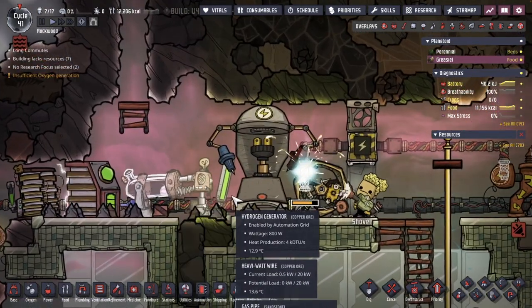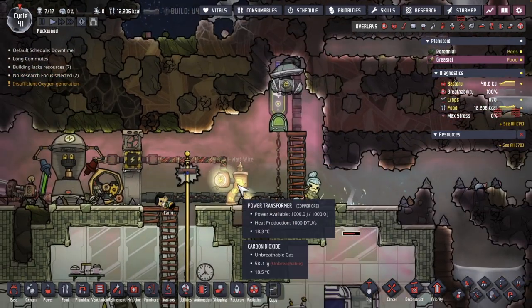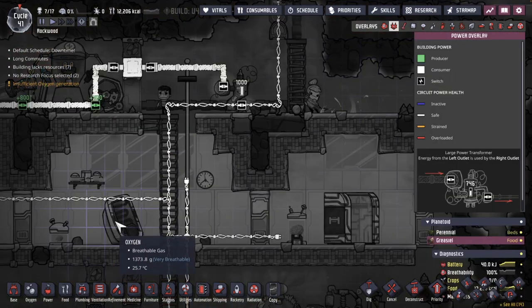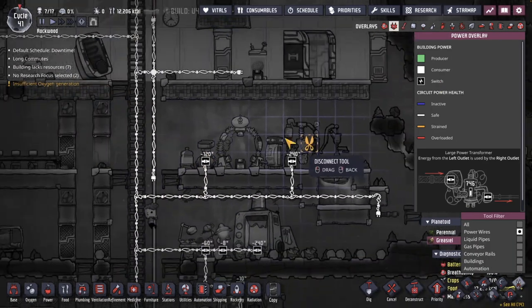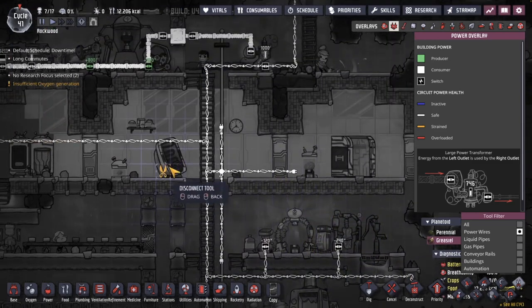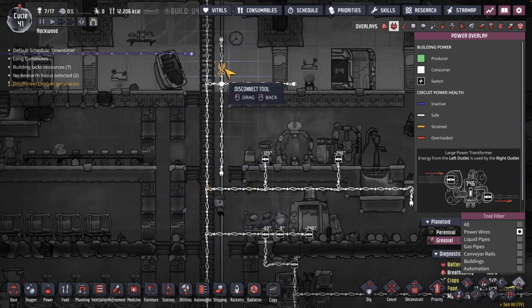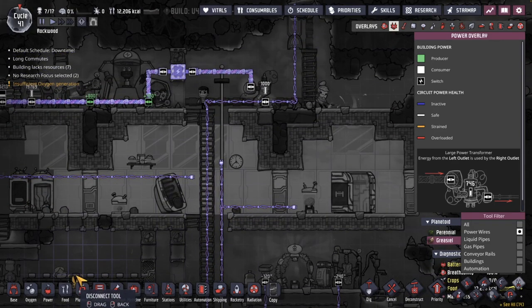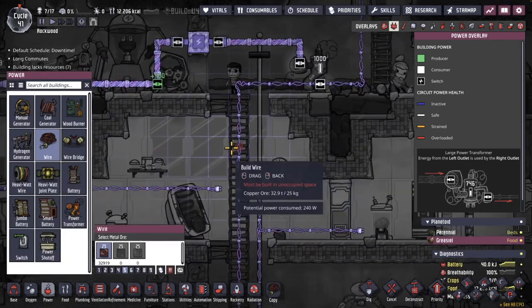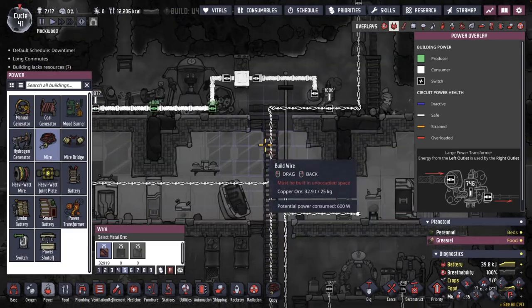I can see some hydrogen making its way into the hydrogen generator. We've got automation on this end making sure we only have hydrogen here, and automation here to make sure the hydrogen generator is not operating when at max power. We're just waiting for Pao, who has electrical engineering skill, to actually automate this. I think we're at the point we can split this circuit such that the electrolyzer is in a separate circuit from the food machine. So let's create that now carefully, making sure I don't cross the wires. Now I have two separate transformers and two separate lower circuits.